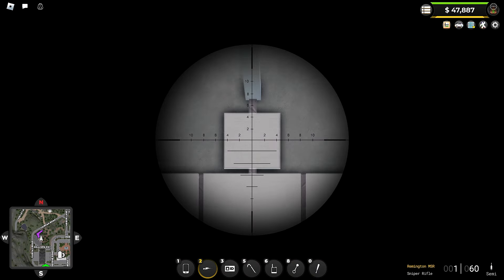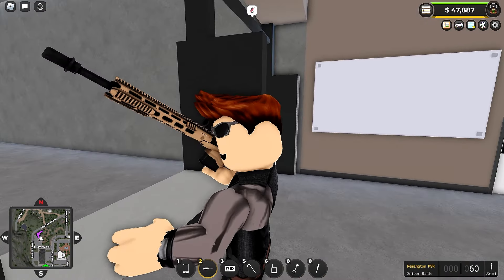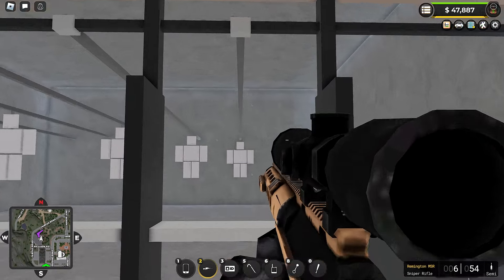The Remington MSR sniper is very accurate and very high damage — this is your assassin weapon. It pairs great with melee weapons like the baseball bat or the knife.